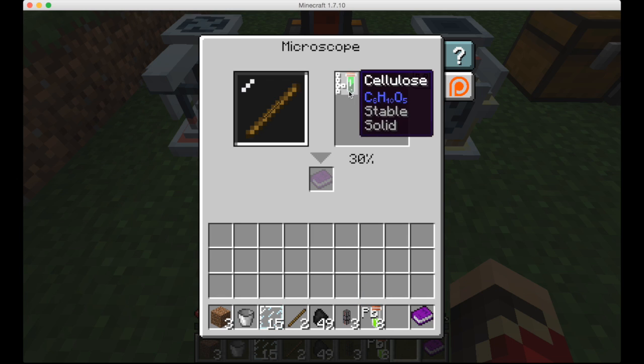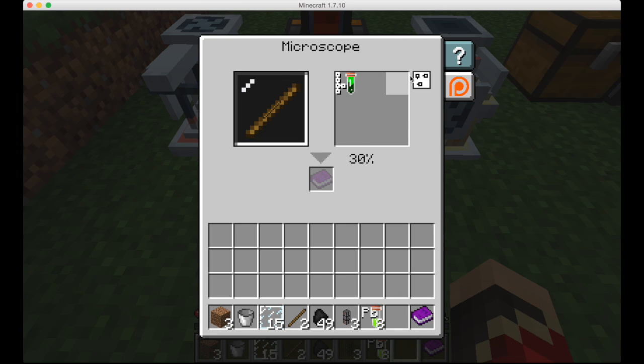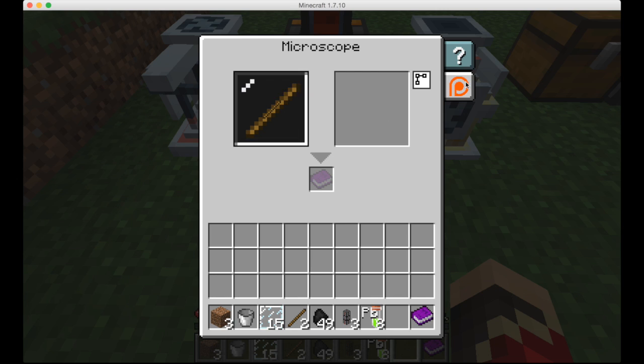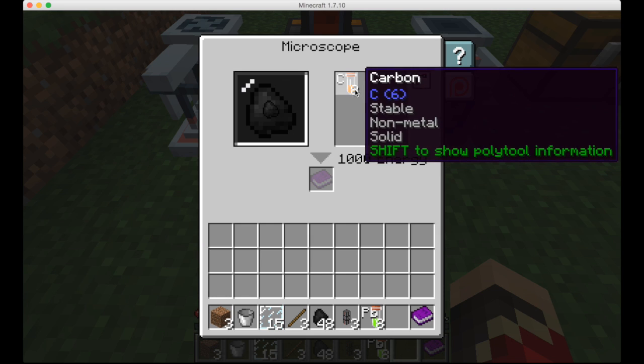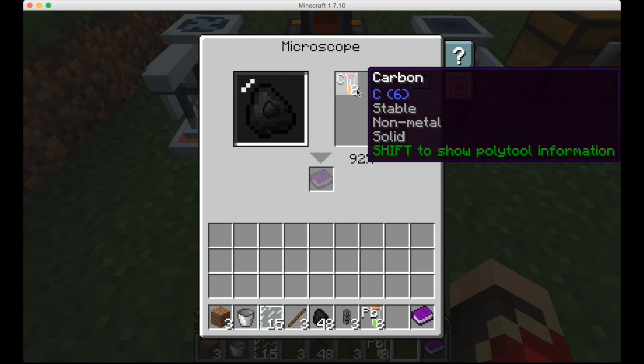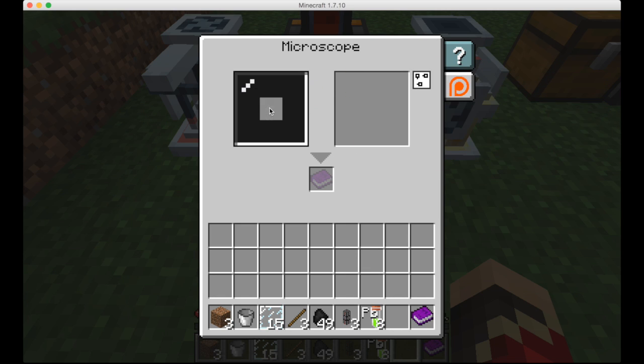Let's see what it will do with the stick — it will give you one molecule of cellulose if you put it in the chemical decomposer. Also, there is only a 30% chance that this will happen. In the chemical synthesis machine, I guess you can't synthesize cellulose. With coal, you just put 8 carbon, and there's a 92% chance that if you put it in the decomposer, it will give 8 carbon.